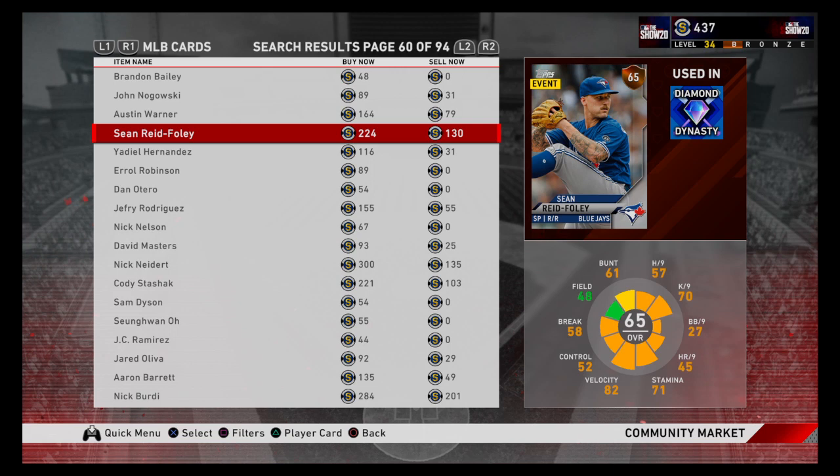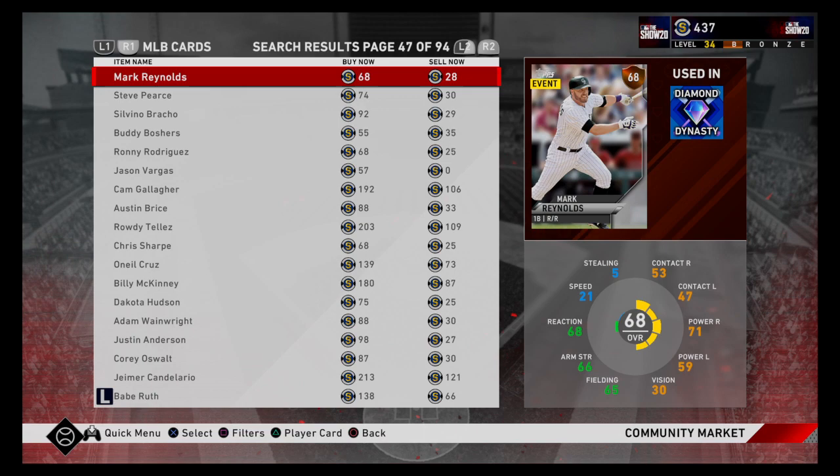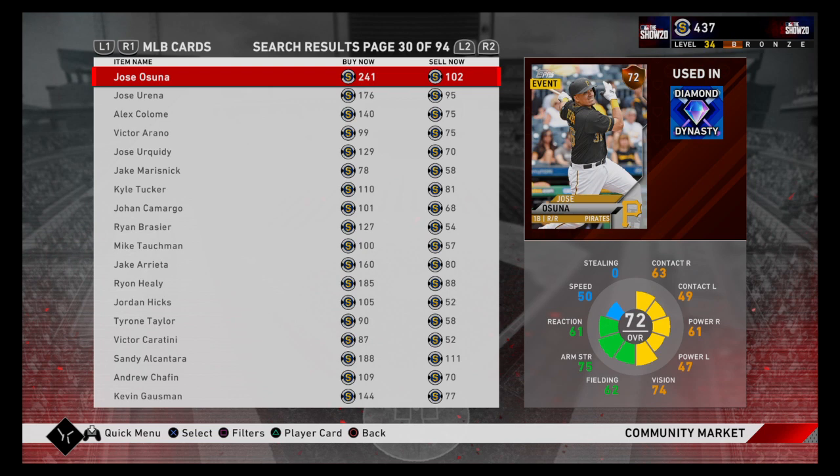Here's another one — you could buy five of these guys at 104 stubs each, spending around 520 stubs, then sell each at 220 and you'd be making over 1,000 stubs. You spend about 500 and make over 1,000 — that's a 500-stub increase. But remember the 10% tax on all these cards, so all in all you'd be making only about 375 to 400 stubs. Then you keep moving up to silvers and golds, and if you're good enough you could even start flipping diamonds.